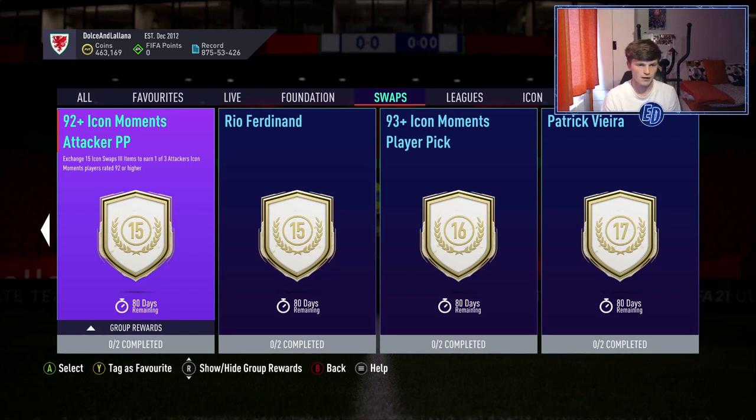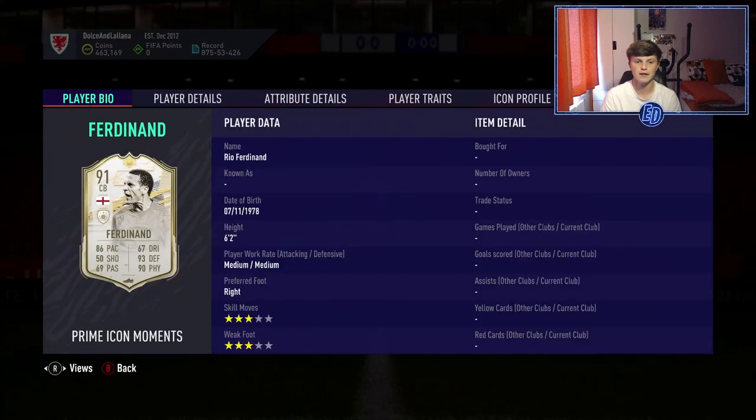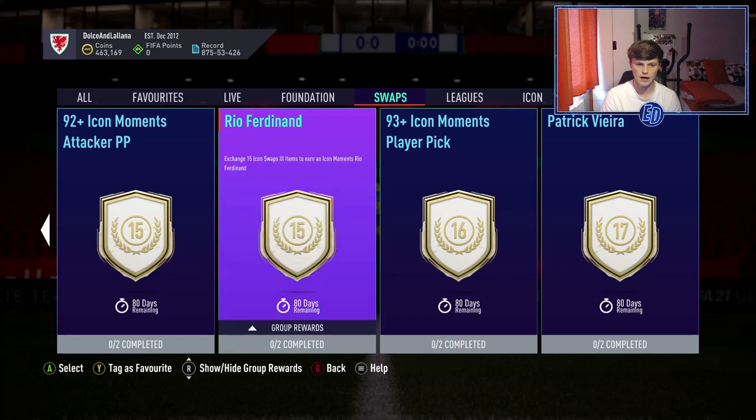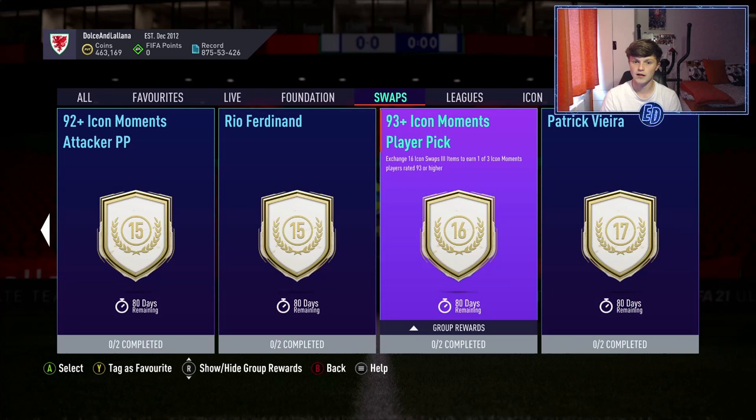For 14 tokens there's a 92-plus Icon Moments attacker player pick — one of three attackers. This could be crazy: Haller, R9, Pelé, Eusébio, Puskas, Eto'o — a lot of great icons in there, so if you need an attacker icon this could be the one. For 15 tokens you get Rio Ferdinand, who is end-game quality and arguably as good as Maldini.